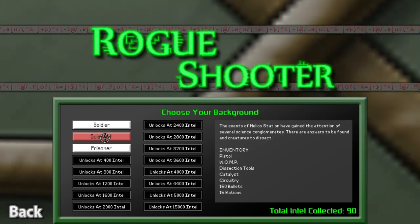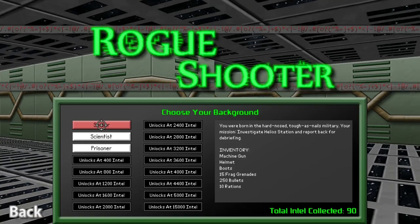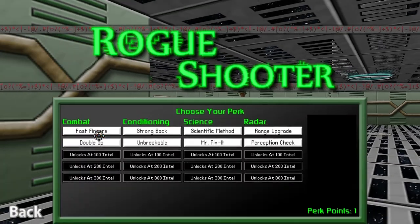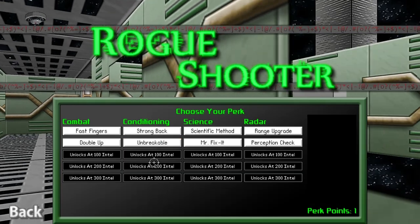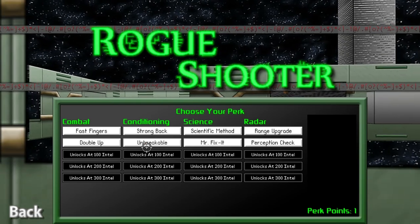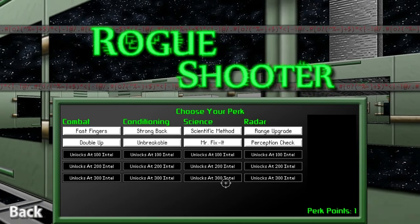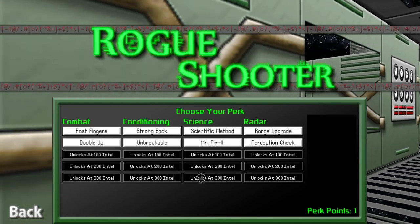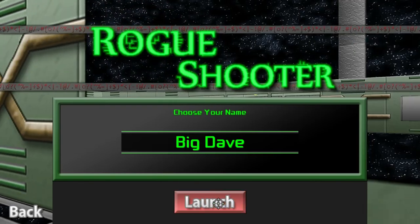I like the Scientist because he's sort of middle of the road. The Soldier is much more shooty-shooty — comes with some armor intact, good for inexperienced players since he can take more damage. But I usually go with the Scientist, and for my perk I usually pick the one that gives me 15% more health. There are all kinds of options — reload faster, upgrade radar range, and so on. We're going to pick Unbreakable. Intel is a persistent currency you collect during runs that persists outside the game to let you unlock more content. Play the game to unlock more of the game — you know that formula.